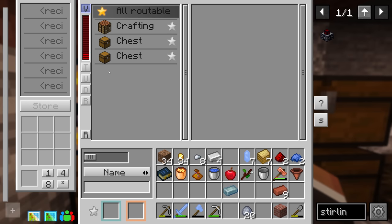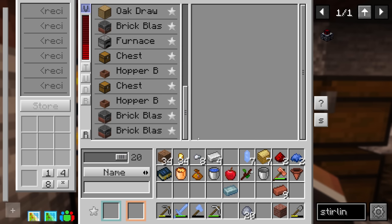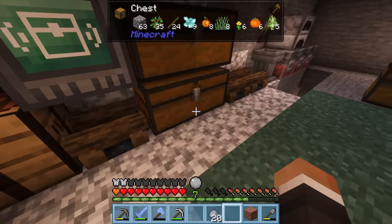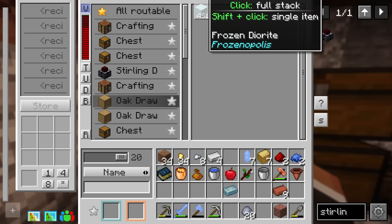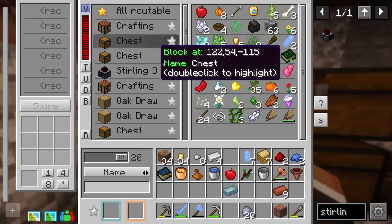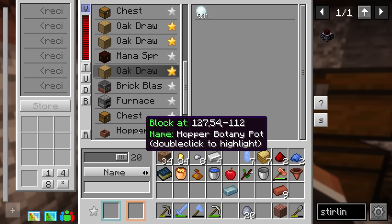The storage scanner has a sliding scale at the bottom for the radius — you can set it up to 20 blocks, and it will scan in each direction and list all available inventories in that area. We can click on any inventory to see what's inside. It shows our chests, storage drawers for the frozen stones, and even lets us see inside the hopping botany pots and blast furnaces. We can click the little star next to the chest icon to make inventories 'routable' — we want to make all the inventories we actually want to access routable.